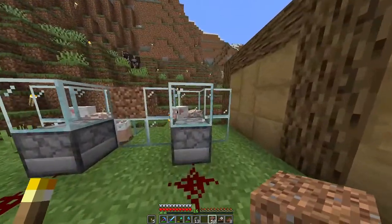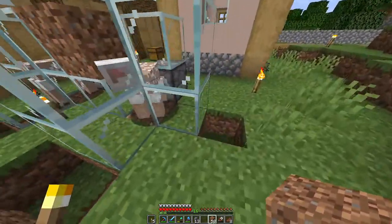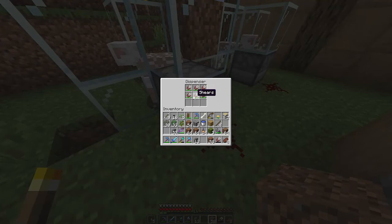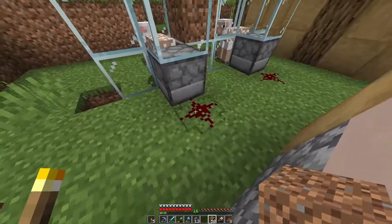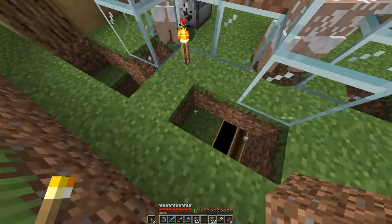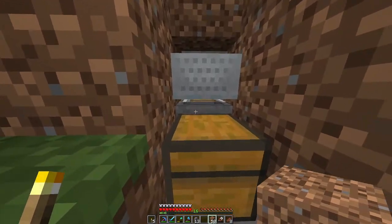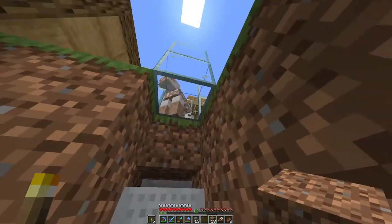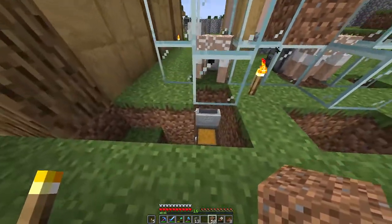The third thing I've made is a little sheep farm. We've just got a sheep in the middle — they eat grass, nomming on it, which changes the grass state. Underneath the dispenser, which is full of shears, we have an observer. When the observer notices the change on the grass, it pulses the redstone, causing the dispenser to shear the sheep, which collects wool. It goes into a little hopper minecart at the bottom, and then into a hopper that connects to the chest. You do need the minecart in there — it won't collect with just a hopper.